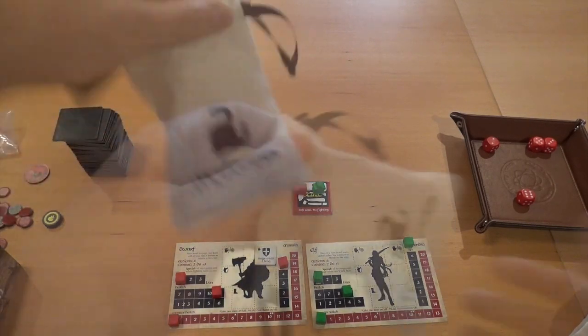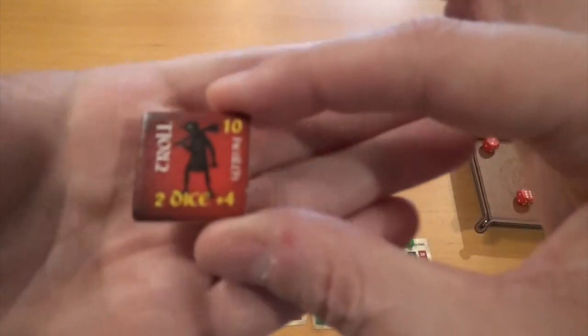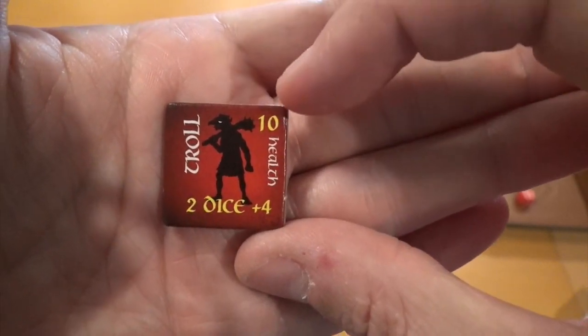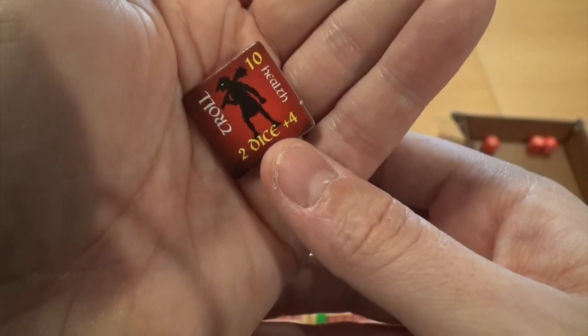Then there are the monsters. Here we have the troll — very simple. The troll has ten health, and when it fights, you roll two dice and add four.